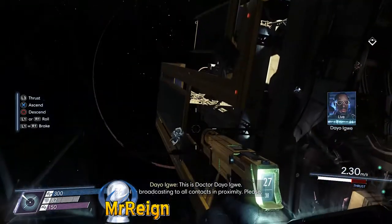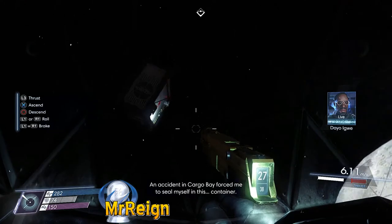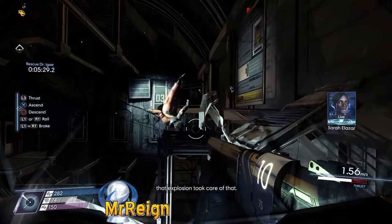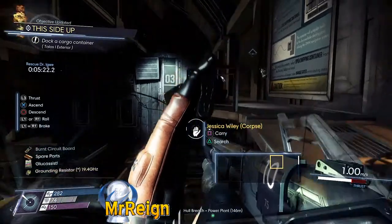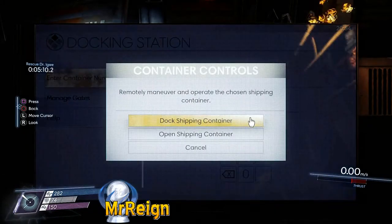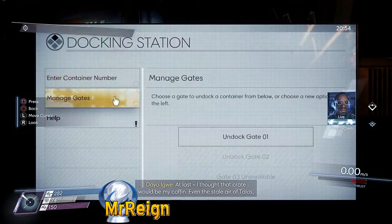Tanner Vale is the first one out here. This is Dr. Igwe — there are plenty of times you can get him so it doesn't really matter if you save him or kill him, but if you want to get this particular transcribe you have to kill him. Heading back into the cargo bay exterior, you're going to find Jessica. This is also where you put in the number for the container code, and you can dock containers depending on which number you put in.